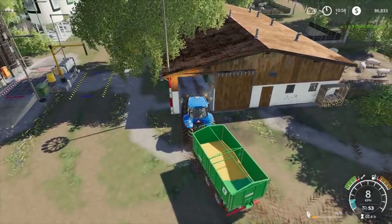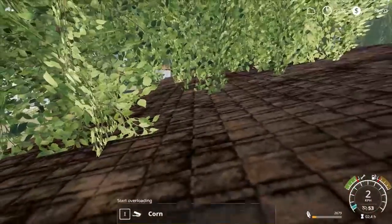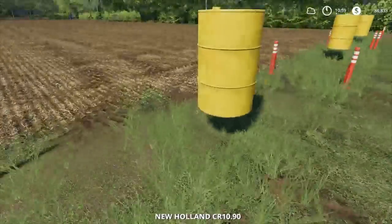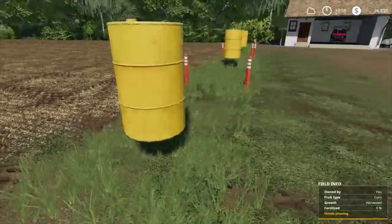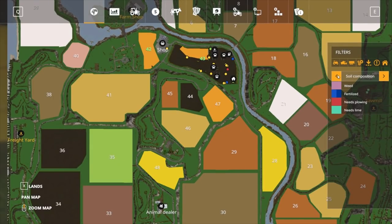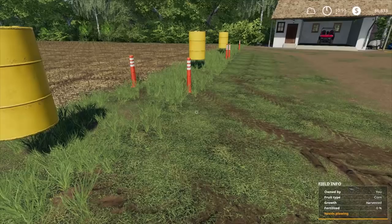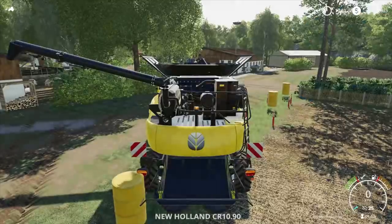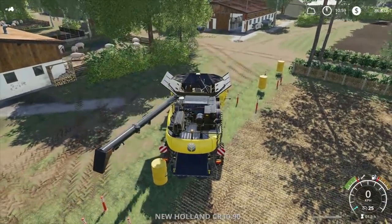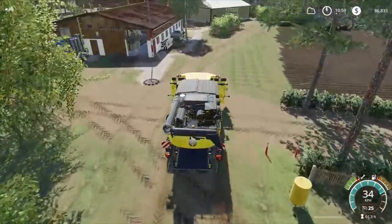We'll tip this off and then jump in our harvester, and have a quick look at the grass texture while we're there. You can see the grass is there — go to the grass growth, you'll see the green there, it's growing. So we'll be able to cut that and then it should regrow. It's going to be awesome.